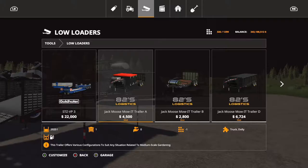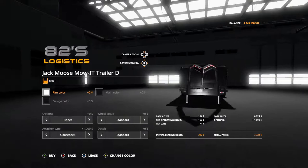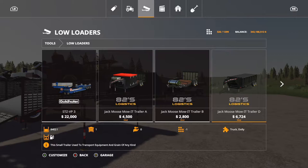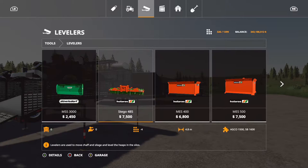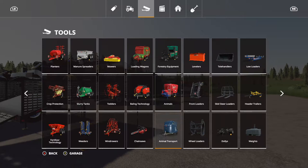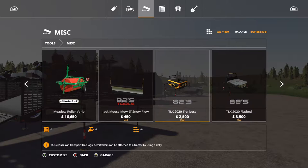The trailers look similar and it's mainly the price that differs. One appears to be a gooseneck and one can be changed to a bumper pull. Trailer D is a tipper — kind of a concealed style. There's also a leveler in the equipment section which you can use for silage and stuff like that. There's also a snow attachment in miscellaneous, but we won't be looking at that since we don't have snow on this map and seasons isn't enabled.